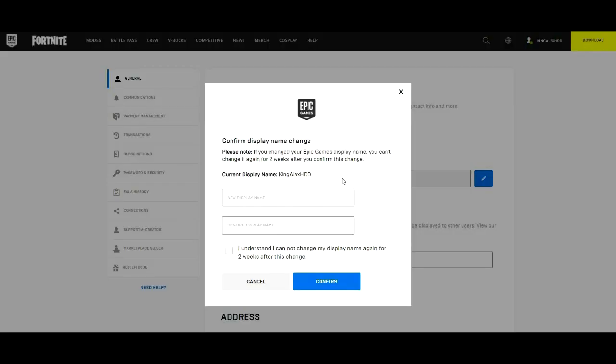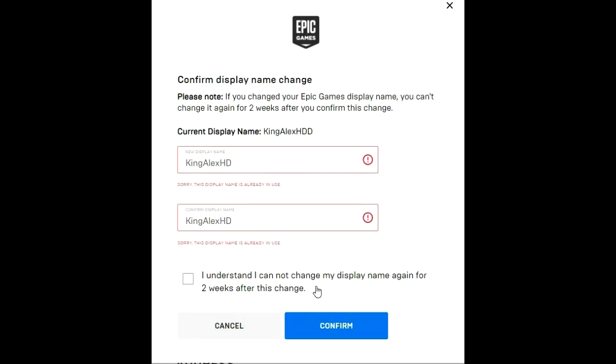Click on the little pencil next to it and a dialog should pop up saying 'Confirm Display Name Change.' It reminds you again that you cannot change it within two weeks. I'm going to type in 'King Alex HD.' Then you confirm the name by entering it again — 'King Alex HD.' Then click 'I understand I cannot change my display name again for two weeks,' check the box, and click Confirm.